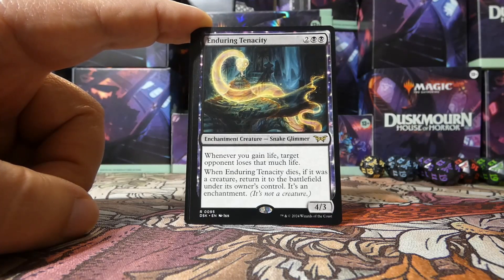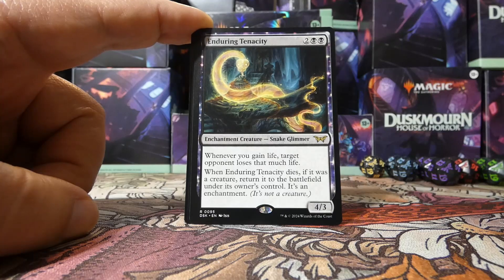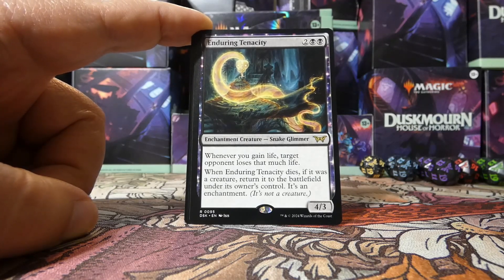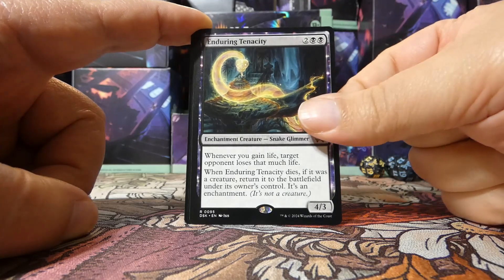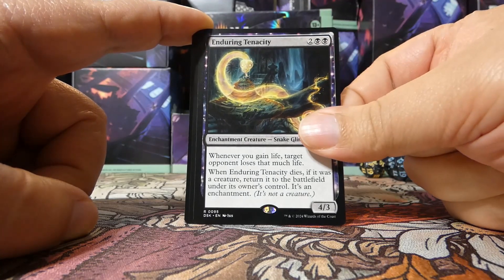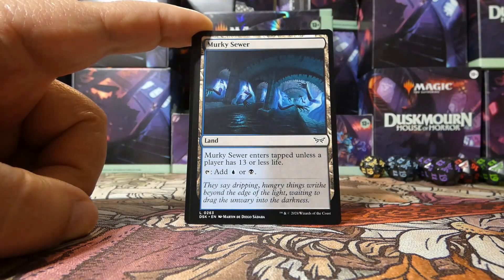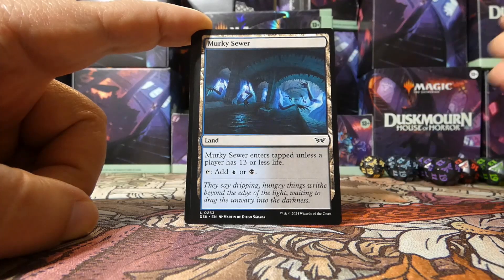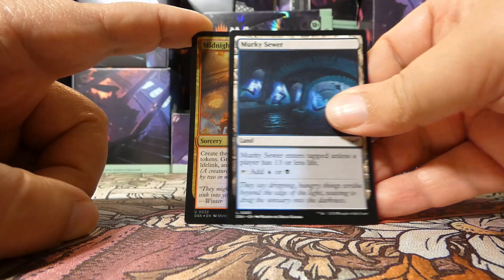Enduring Tenacity is one of the enduring enchantment creatures, which means it comes out as a creature. When it dies, as long as it was a creature, it comes back as just an enchantment. If you're playing with the eerie mechanic and you lose one of these creatures, when it enters as a creature you get eerie triggers, and then when it dies and comes back, you get more eerie triggers. Not bad at all — the ability stays around too, which is very nice.